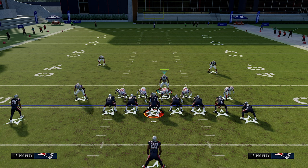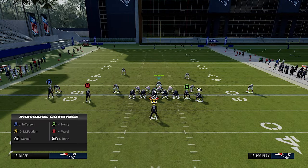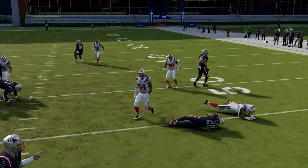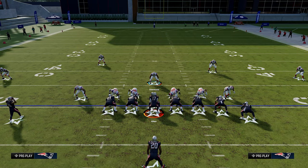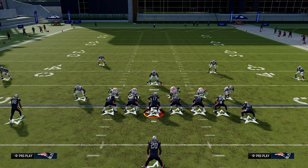We're going to be usering this middle linebacker, and we want to stack ourselves right behind this defensive tackle to the stretch side. What you're going to see is when we run this, there's going to be a wide open gap shoot for us on the right side of the field where we're going to be able to hit the running back in the backfield every single time. When they say hike, we shoot through that gap and hit the running back over and over again.